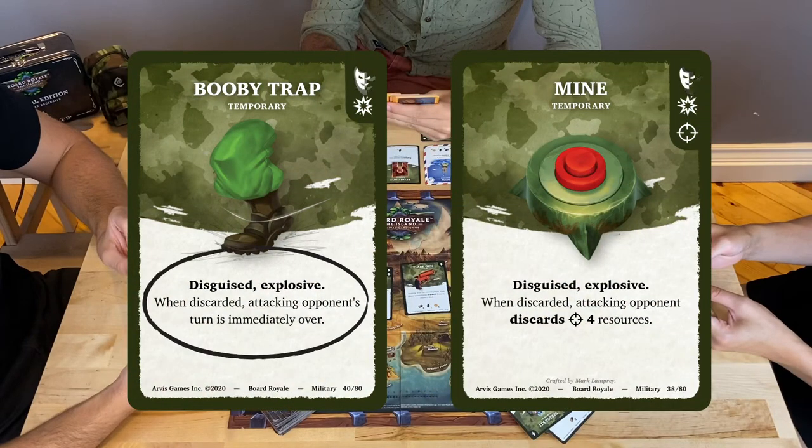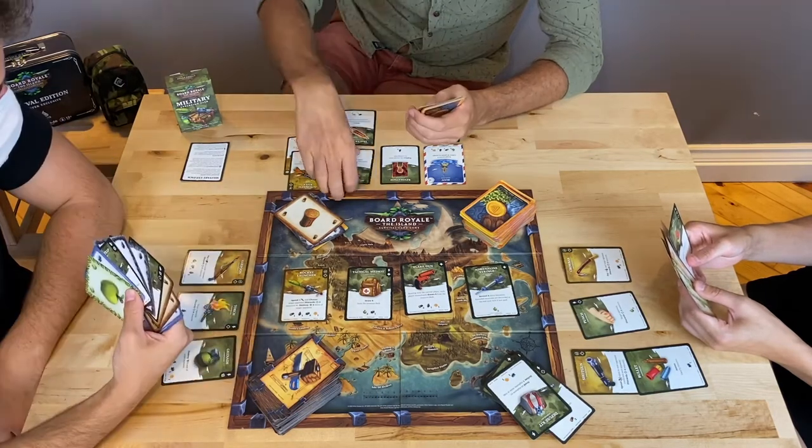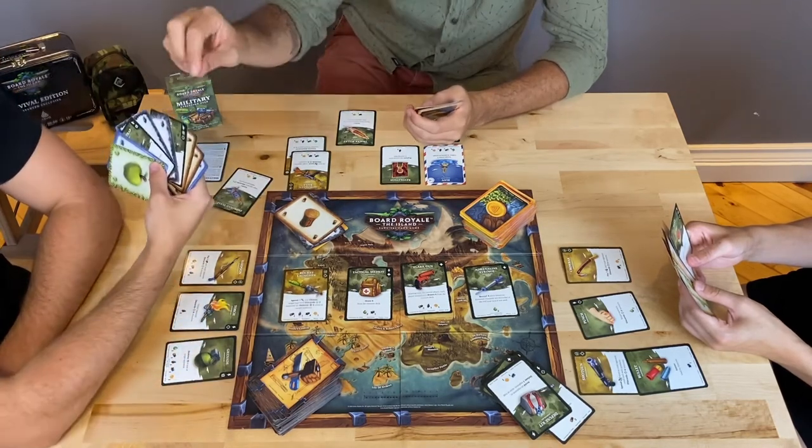Disguised items. You can draw these items during your resource phase like any other resource. Once you draw them, they are active. You don't need to pay any crafting cost — just keep them in your hand. Once an attacker discards this item, its effect triggers.